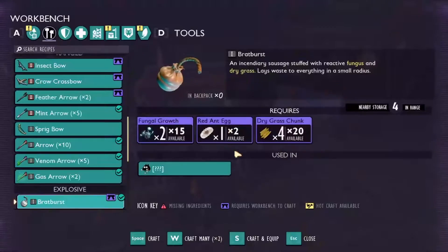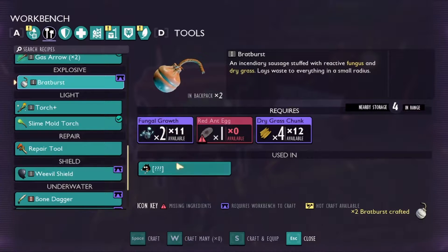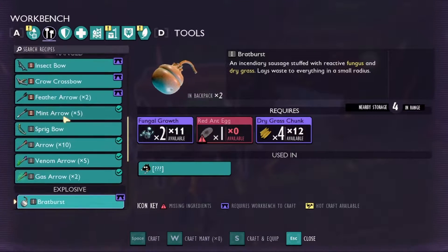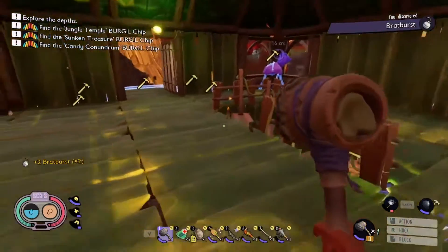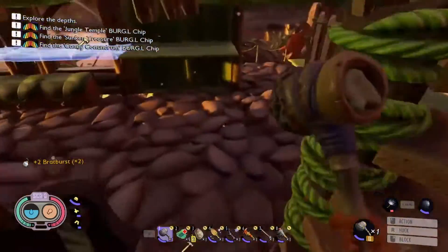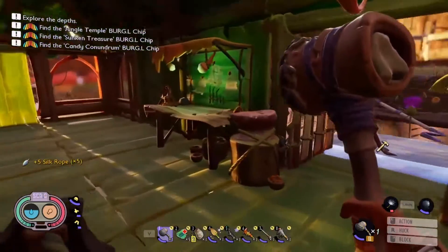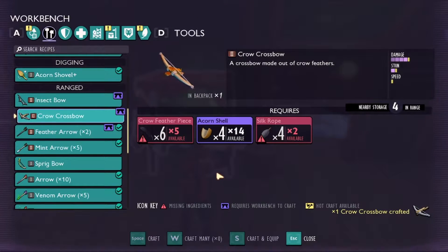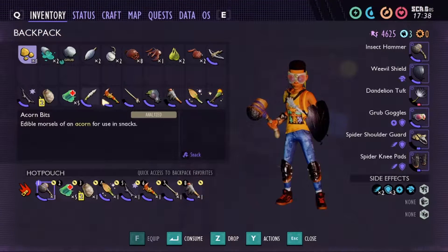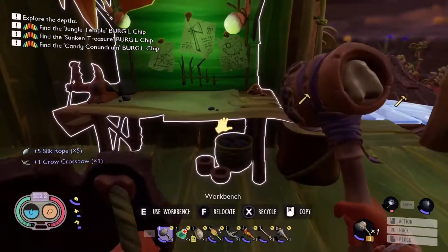All right, let's go ahead and craft two bombs — bam! Now I also wanted to make one of these, so let's grab our string real fast. Rope — bam — crossbow crafted, excellent! Now the question becomes: is the crossbow good?